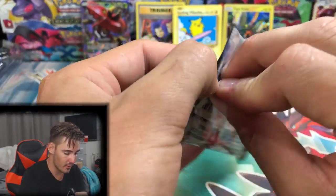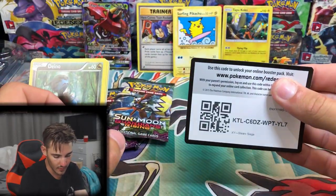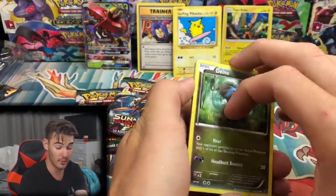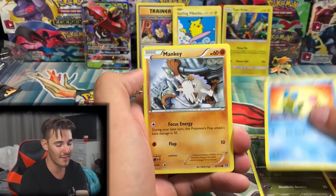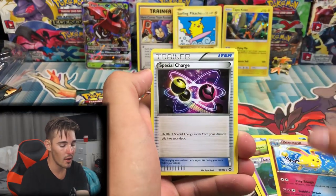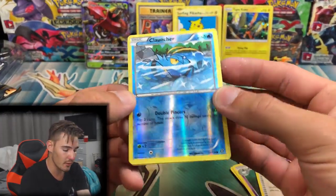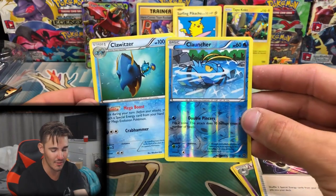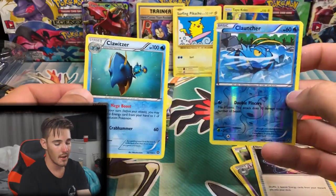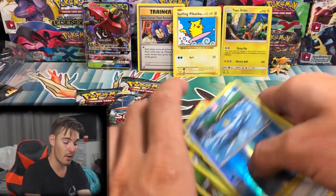We're just going to get through this — start off with the Steam Siege first. We have a Shallows, a Mankey, a Fungus, a Bergamite, a Lampent, an Azumarill, a Special Charge, a Klinklang common Reverse Holo, and a Kowitsa — so we got the Evolutionary Lines. That is about the best that you can do in terms of fun in one booster pack. That is the most amount of fun you'll ever have in a booster pack in your entire life — I guarantee it. Unless you were to pull a Super Hyper Rare like the Tapu Lele Secret Rare.